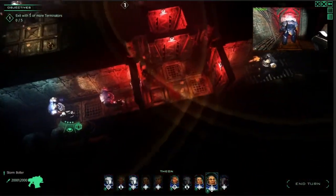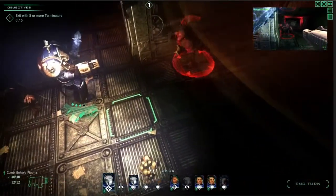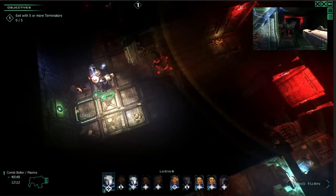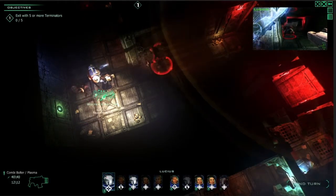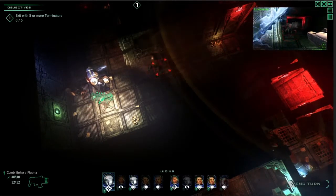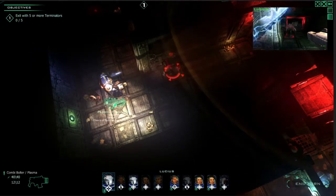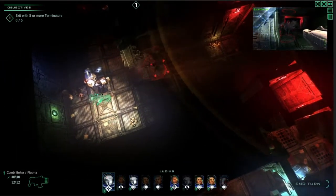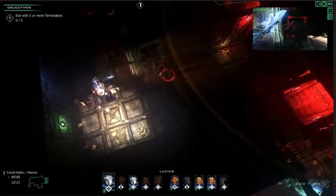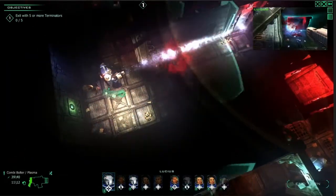Let's talk about the firing modes. We have different choices — in this case with the Plasma Combi Bolter. The firing modes include the original bolt fire, which is just a standard shot. We also have aimed fire, which gives a 10% increase to hitting the enemy. And we have the plasma shot, which we'll talk about more later. Let's try to kill this one with the aimed shot — missed him. Let's do a plasma shot then — yeah, that worked.